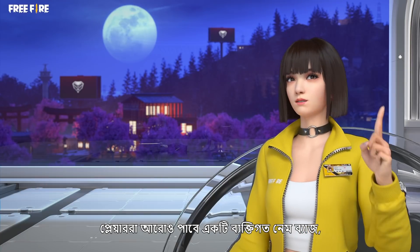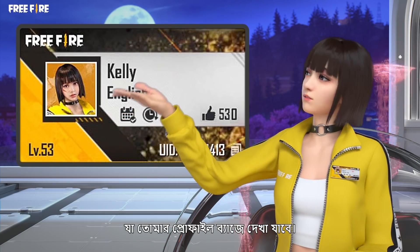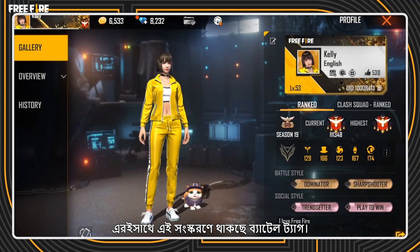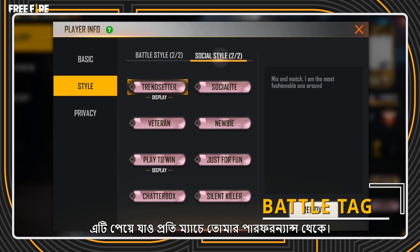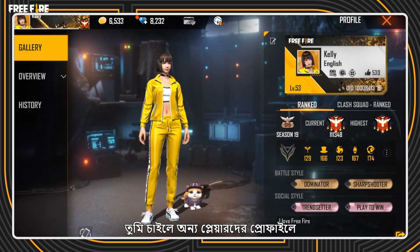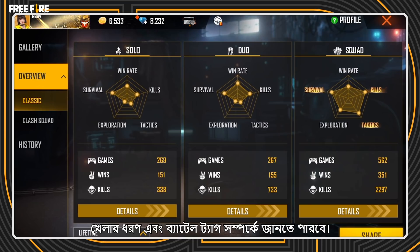Players will also get a personal name badge — something like this — displayed in your profile page! Together with this addition is the battle tag! Earn it with your performance in each match! This is your badge of honor! You can also visit other players' profiles and look at their ranks, play styles, and battle tags!